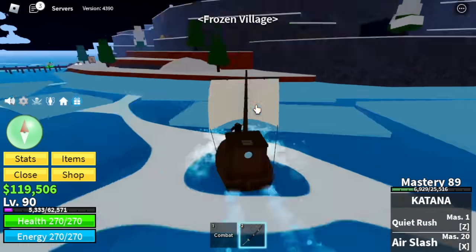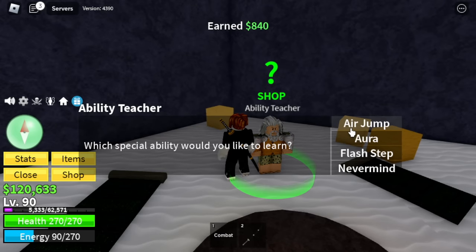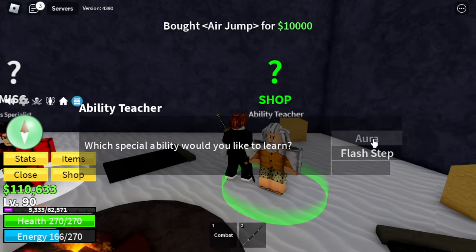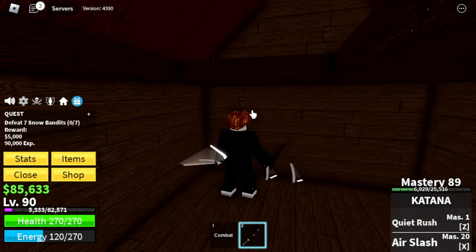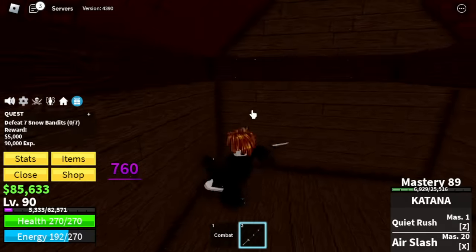Next island is the frozen village. Here there's a cave again — ability teacher. Make sure to buy the Air Jump and Aura. Later we're gonna buy the Flash Step — we don't have enough money yet. Some tips here on defeating the snow bandits: just head into a house, lure them, you can damage them but they cannot damage you.